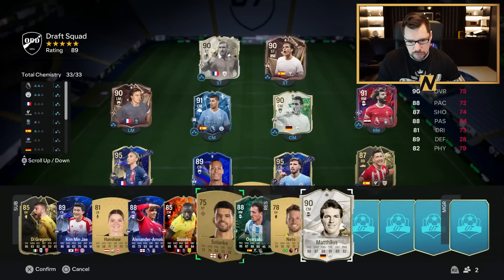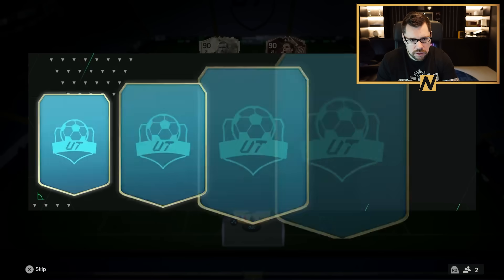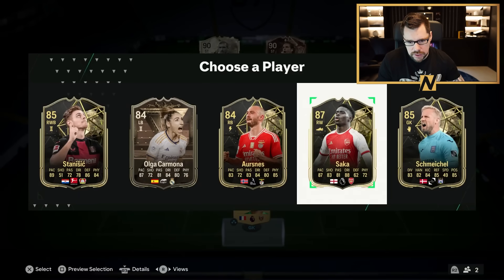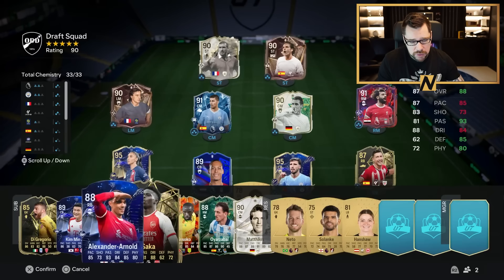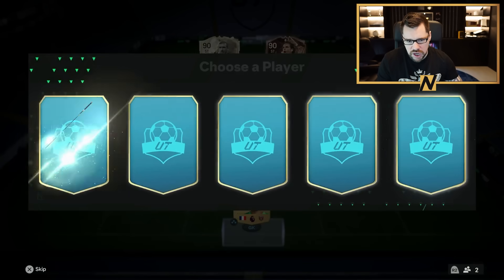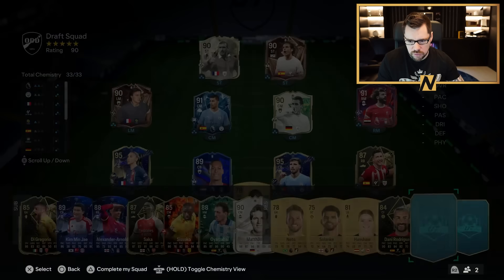We'll take Virgil van Dijk on this occasion — all chem on everybody, just for the sacrifice of a 90 for an 89. Iosaka fits nicely onto the bench. That's another 1-2-3 secured, guys! This is quite a nice draft — we've got a couple of Teams of the Year in this one as well. But it's really not everything that we want. We've got one more attempt.